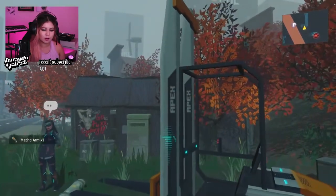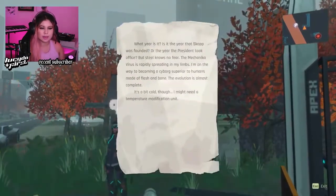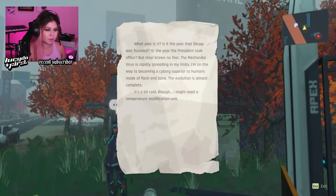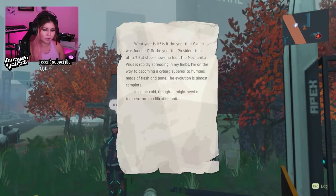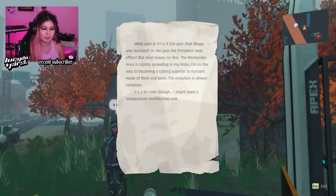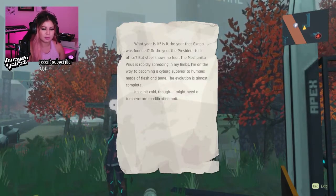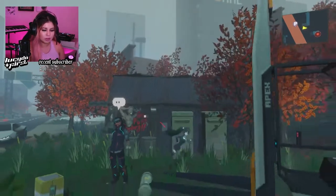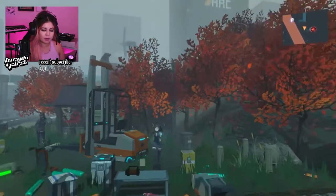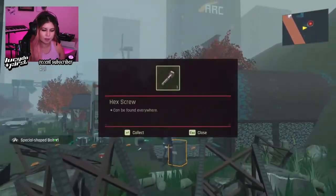Ooh, mecha arm. A note. What year is it? Is it the year that Scott was founded? Or the year that the President took office? No fear — the Mechanica virus is rapidly spreading in my limbs. I'm on the way to becoming a cyborg, superior to humans made of flesh and bone. The evolution is almost complete. It's a bit cold, though. I might need a temperature modification unit. Oh, so some people are taking this quite well. Others are not. So that's kind of where we are at, I guess.